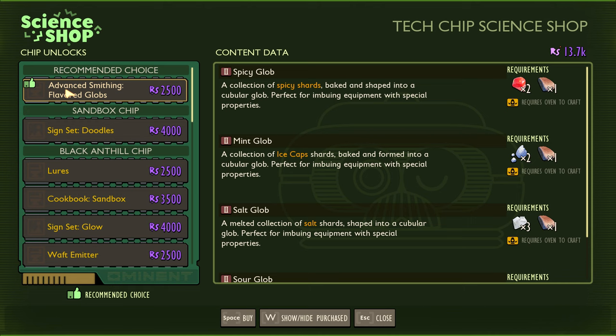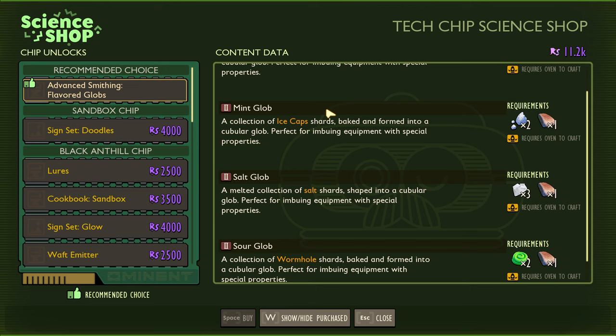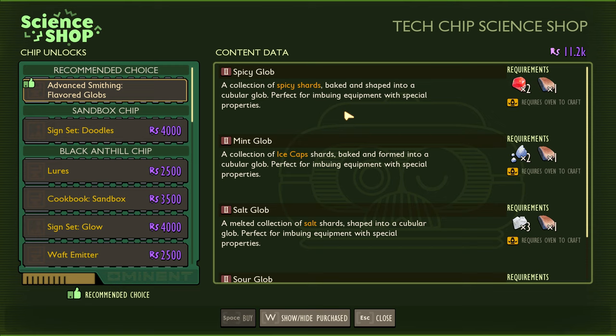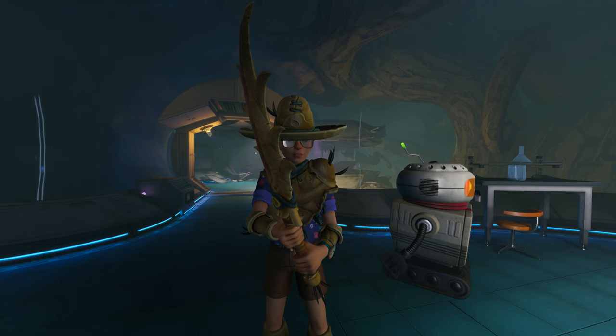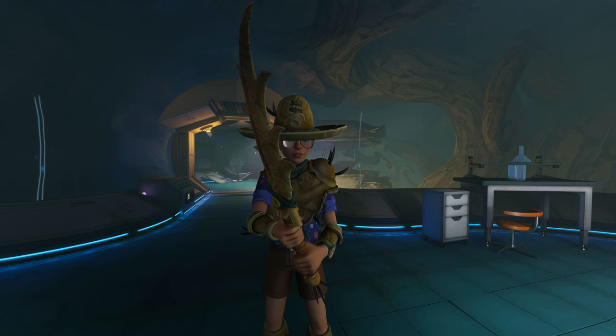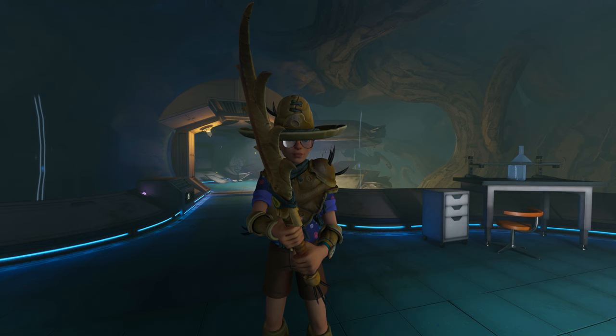I'll stick with the ladybug armor for now because of its healing properties, but I'll switch to antlion armor for the hot places. Burgle chip — take it. Yes, this is all I wanted: the advanced smithing flavored globs. Now we can make spicy globs, mint globs, salt globs, and sour globs — this is how we put elements on our weapons. We're still missing one key ingredient: the oven to make the globs. Hopefully you guys enjoyed today's video — drop a like, subscribe if you're new, and I'll see you next time.